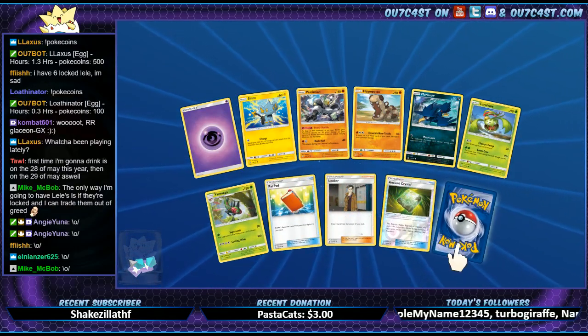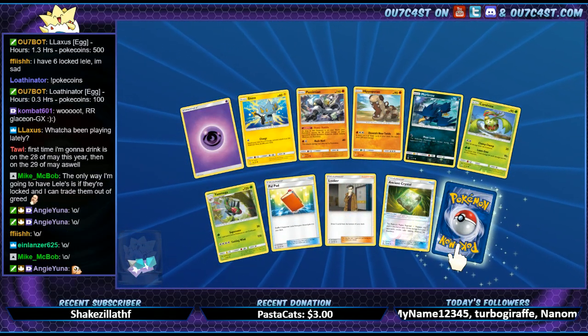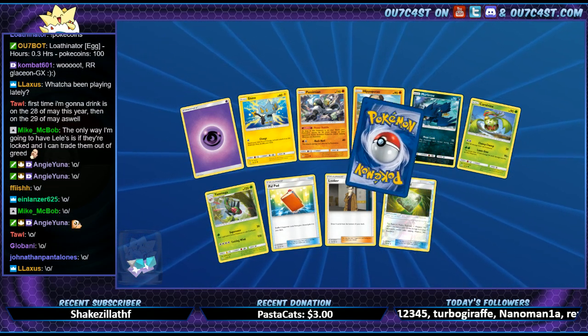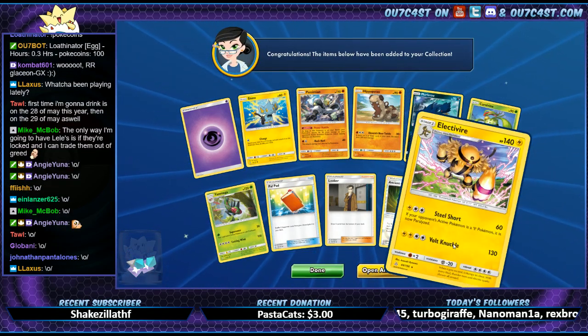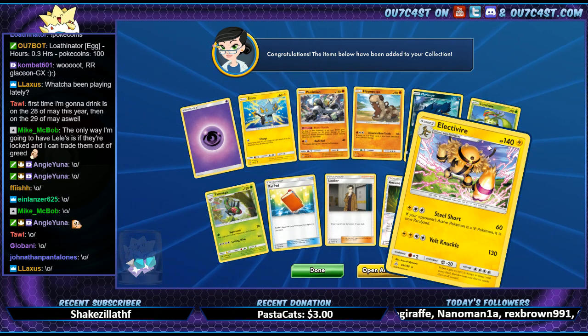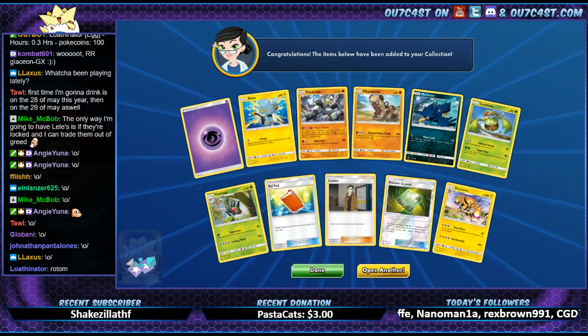What are we getting? What are we getting? What are we getting? Oh! You guys let Frieza win? Electivire — dang, that's our last one.